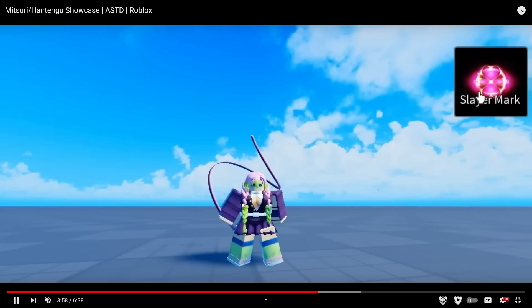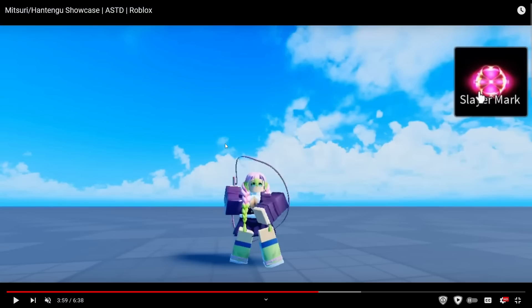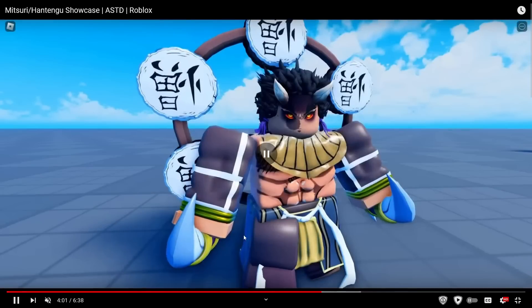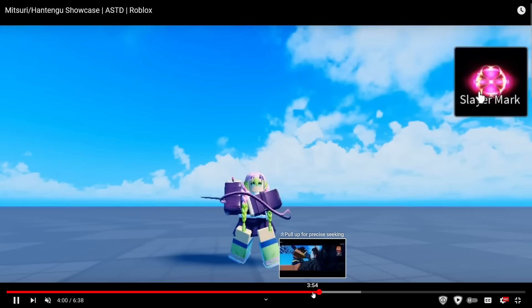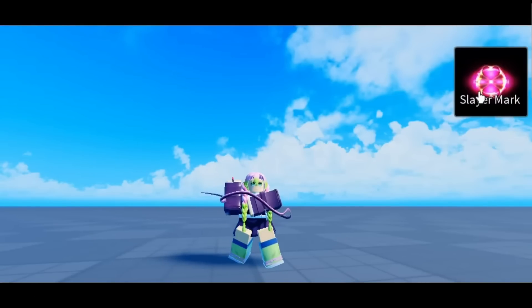Let's take a look at her ability. Her ability is called Slayer Mark. If you have an idea of what Slayer Mark does, let me know down below in the comments — I'm curious. So apparently all you do is click it, and she changes her outfit. Maybe it increases her special attack or gives her a new effect — that's pretty cool.